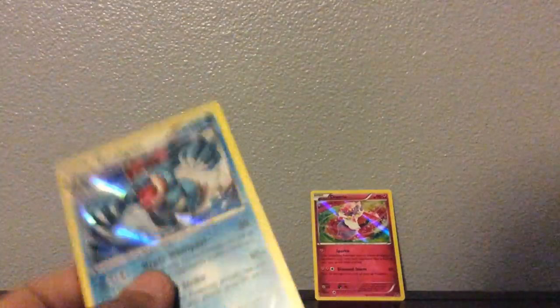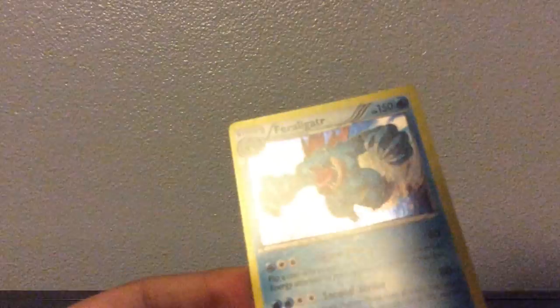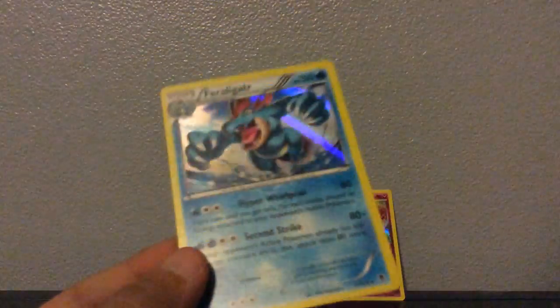Zubat, Swirlix, Lilio, Bulldor. And ooh — Feraligatr! Looks really boss, a lot of hit points also. My friend loves Feraligatr, I need to give this to him. Looks really cool.